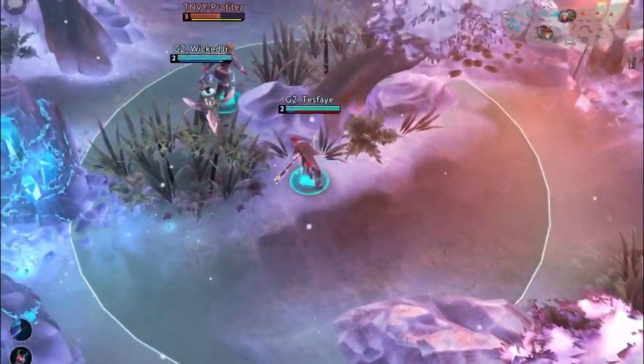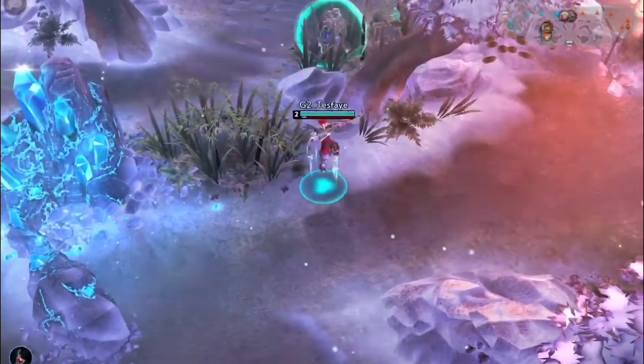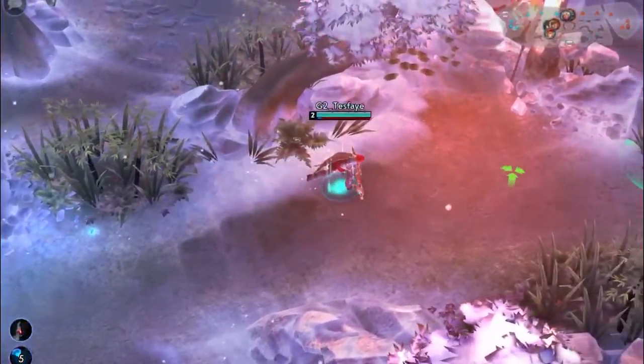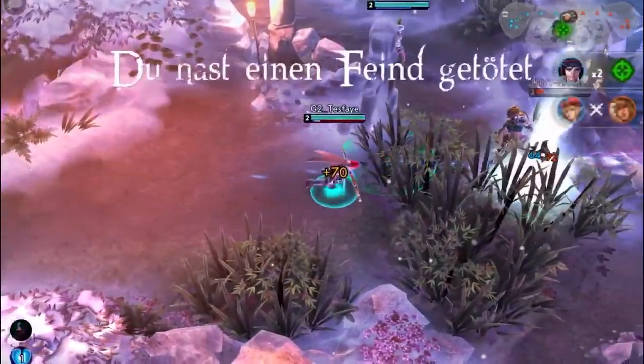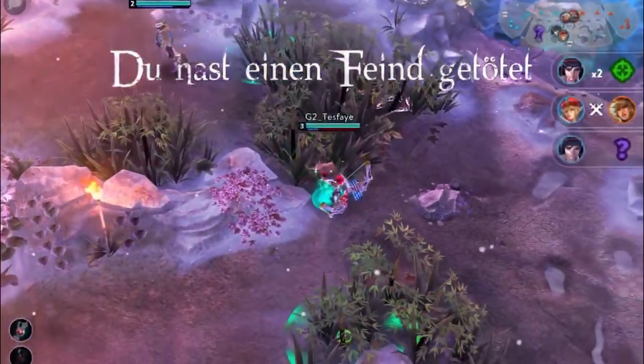One thing you should keep in mind when placing mines is that if the opposition sees you doing it, they will most likely try to pop it immediately, wasting your precious money. However, this can also be used to an advantage by luring them into an unfavorable fight.